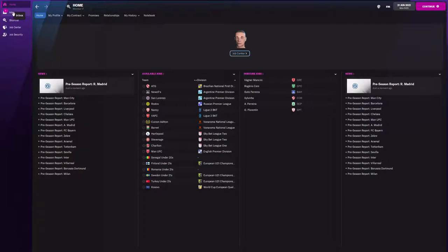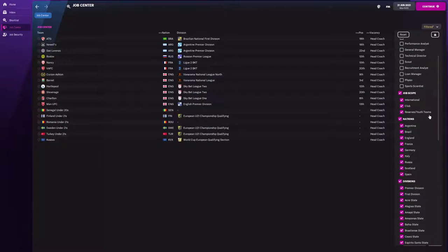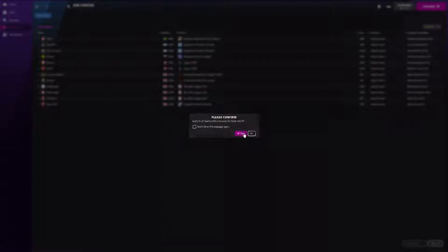First thing we're going to do is go to our inbox. We don't need the social feed. We're going to the job center and filter — let's get rid of all the jobs and just go with Head Coach. No international or reserve positions. That doesn't give me much — looks like Curzon Ashton again. Every time I've tried this unemployed that's where I end up, and I really didn't want that. I'll apply to all the teams. It does look that way.